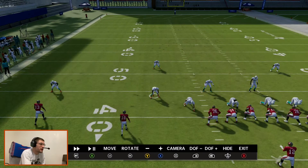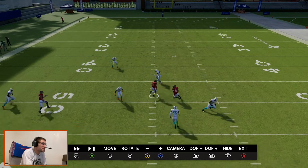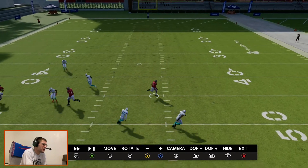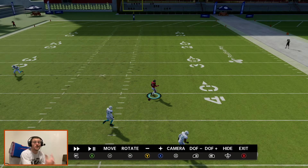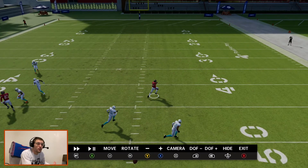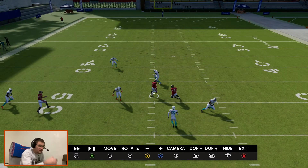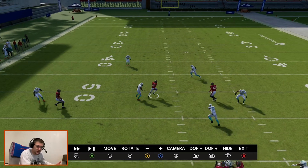Whenever you make them play two crossers, it makes it a little bit tough. They might rotate into some kind of variation of match coverage. This is going to torch match coverage. A lot of your meta defenses — if you see a single high safety in the middle of the field, they're trying to run cover three. Typically you can get these crossers in between, behind those zones, makes them play their zone drops, opens up the check downs.